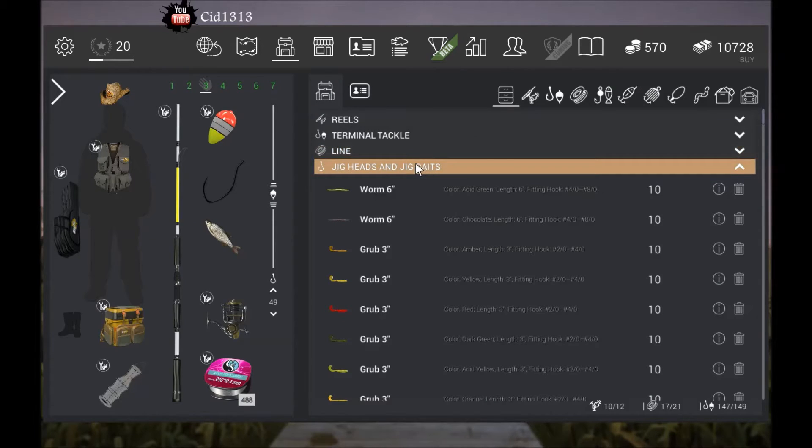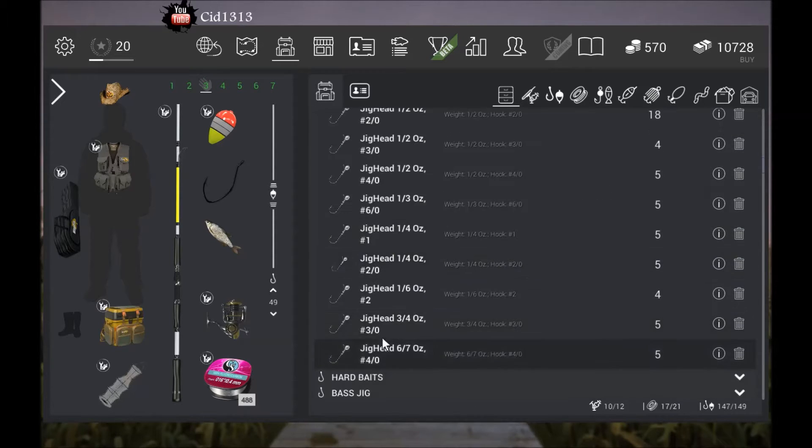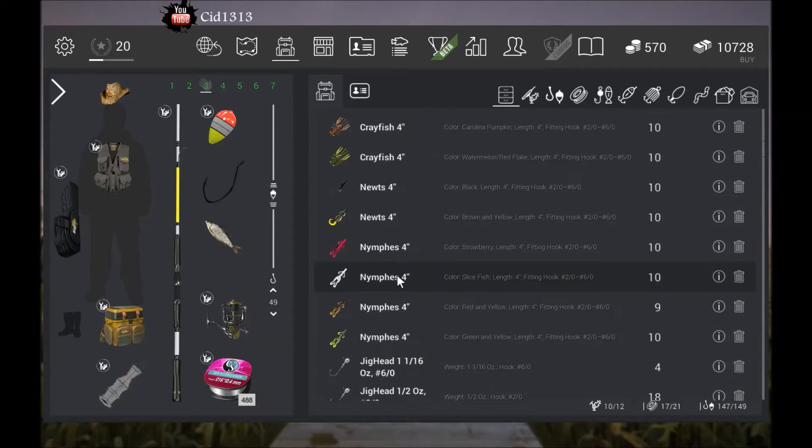For jig bait, you're gonna want to get like a 2-0 to a 6-0 hook, and then use some of these nymphs — these seem to work pretty good. I was having the best luck on the brown one or the yellow and green one.